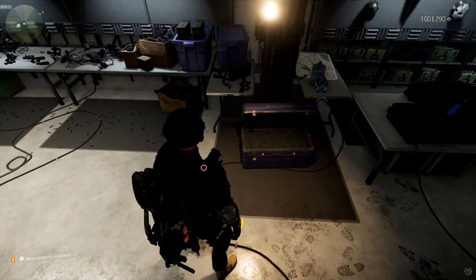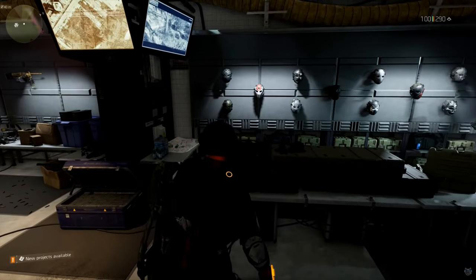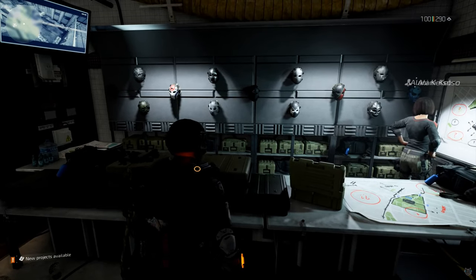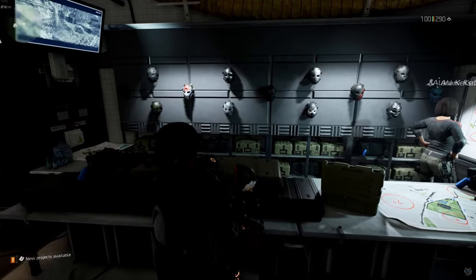You get some pretty cool masks along the way. If you've been looking for this gear dye, you need to open this box, and when you open it, not only will you get the Hunter Killer chest piece, but you'll also unlock the full black dye. 13 hunter masks — that's all you need to do to unlock that secret black dye.